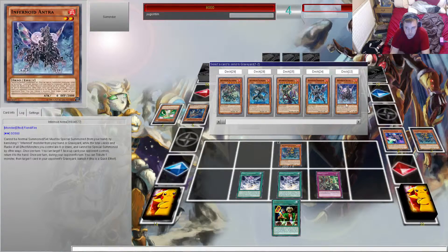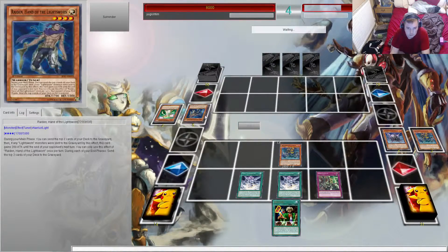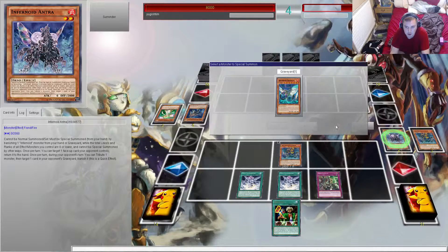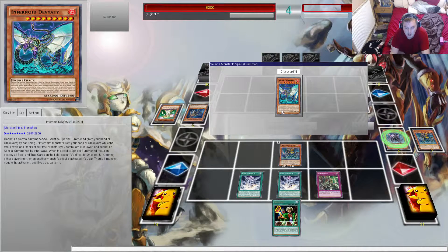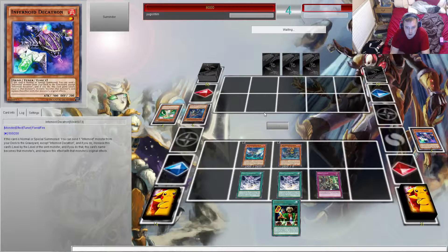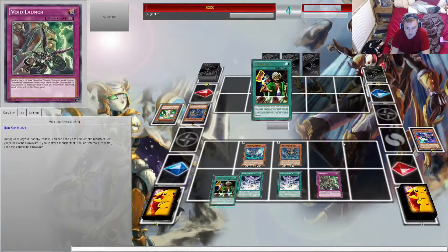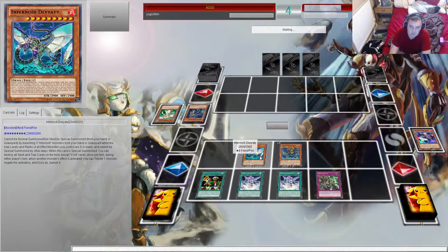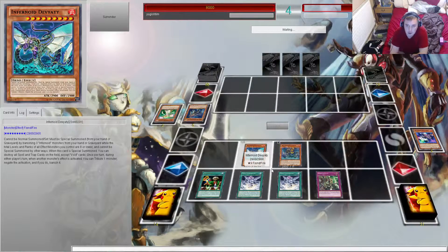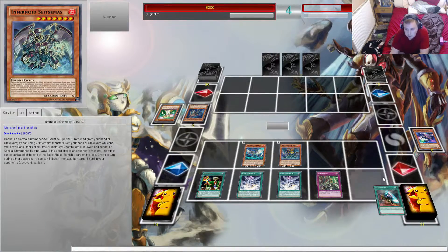I'm going to send these two. I should send him over to Decatron. He's got a Necro Gardener in his grave, so let's special summon out of Divinity. I've got an Infernoid to level 3. Let's activate the Reasoning — so now he has to call a level. I presume he's going to call 1, he should call 1. He does not call 1 — he calls 4. OK, he calls 4, so now I'm just going to mill off loads.